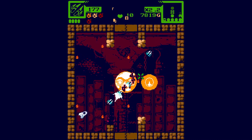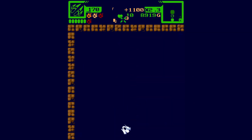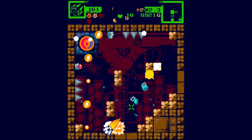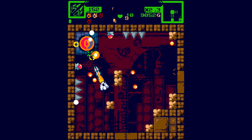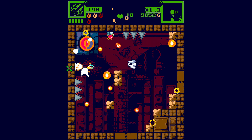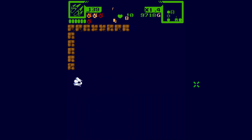This should be an easy fight. I believe what it was is the mini boss we have to kill. I know as much as you do, I've only played the game a little bit. I think killing the mini boss gives us access to the main boss.